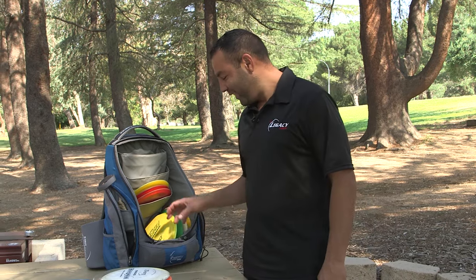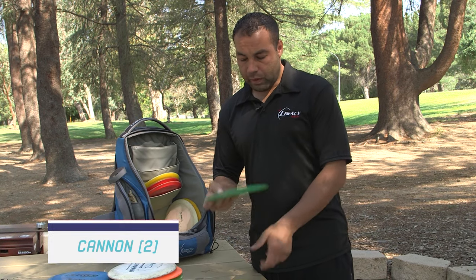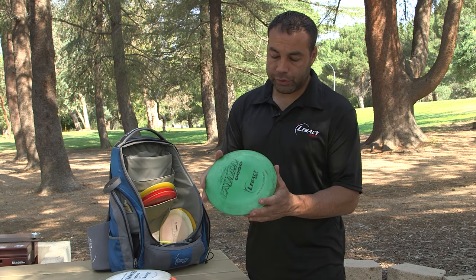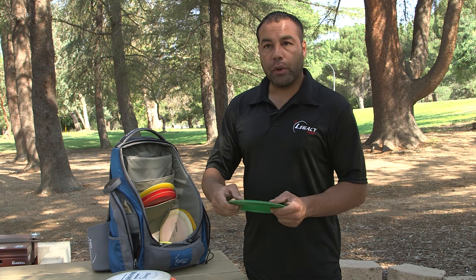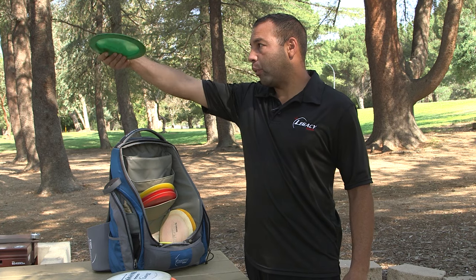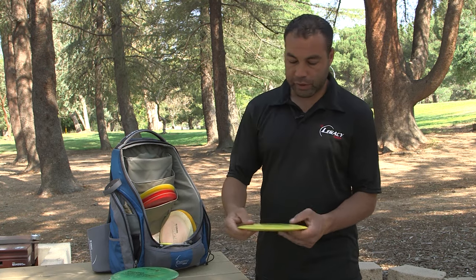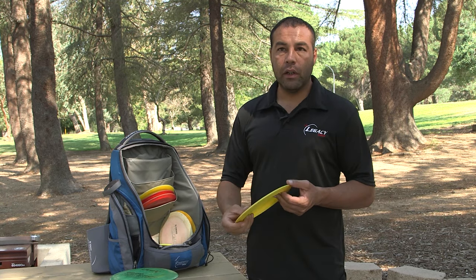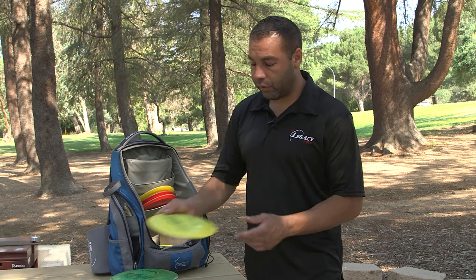My two Icon Cannons: this broken-in one I can throw big giant rollers with, plus big distance shots. It's pretty broken in — I can throw it out flat, it'll pull over by itself, glide for a while, and then slowly pull out of it. Then I have my stable Cannon, which I can rip in headwinds — it fights the wind off pretty good. If I want something to hold and go distance, I can throw this Cannon.